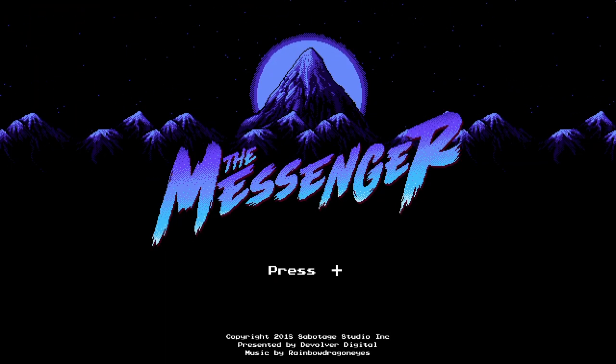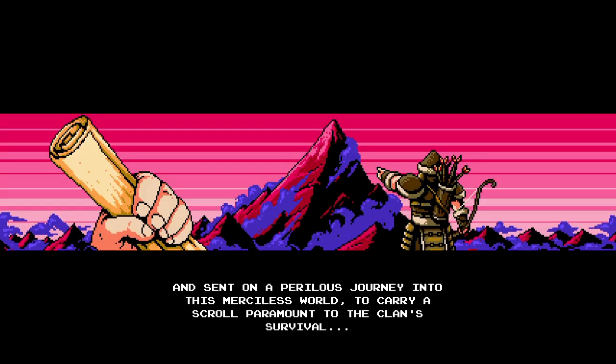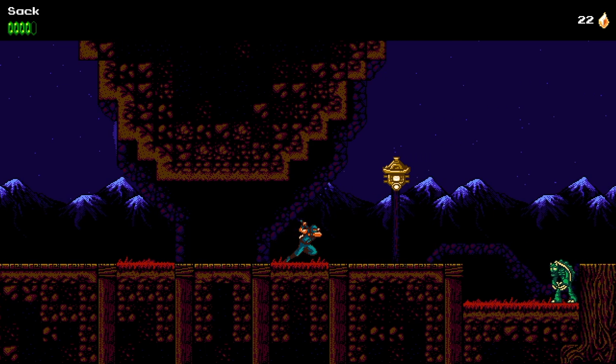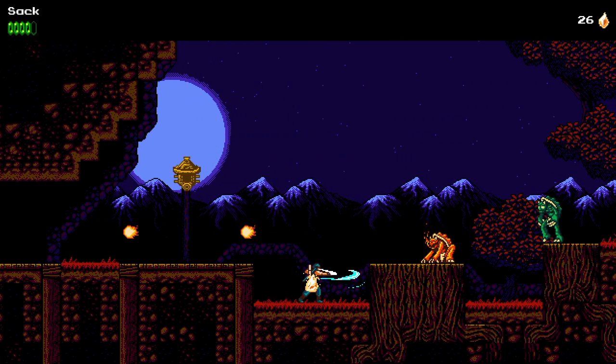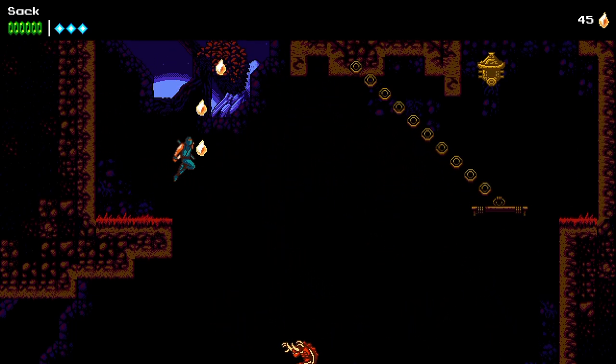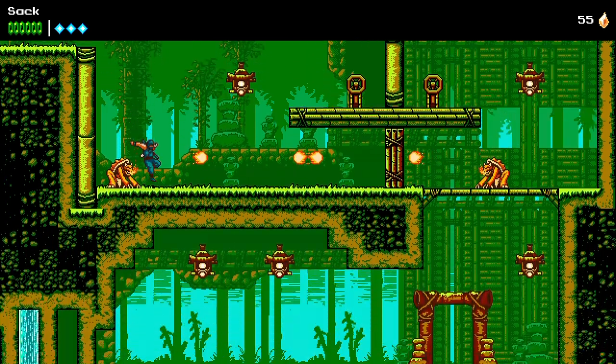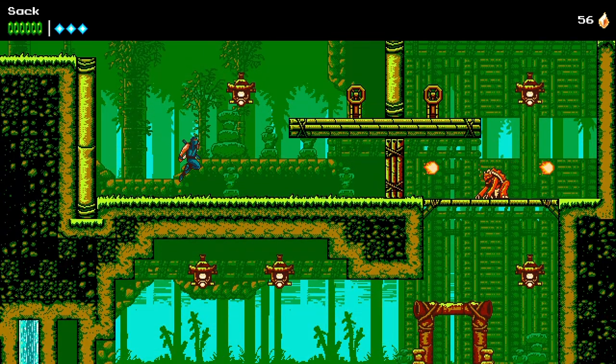Here's The Messenger from Devolver and Sabotage for the Switch — and of course it's available for everything else too. In this one you play as a ninja trying to deliver a scroll to a clan at the summit of a certain peak, hence the name Messenger. The first thing you think about when seeing this one is probably the Ninja Gaiden games on the NES, and it's true — a few things here definitely resemble that, especially the climbing on the walls. And you're a ninja with NES-style graphics — what else are you gonna compare to? Kid Nicky Radical Ninja?